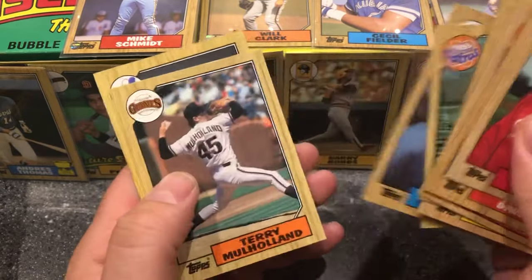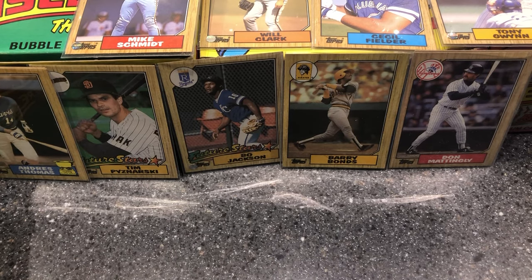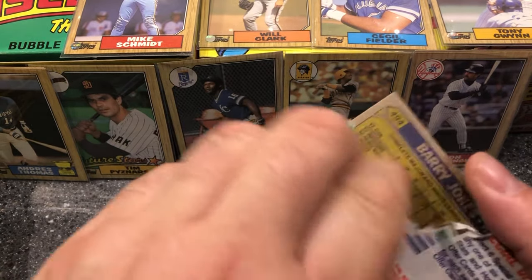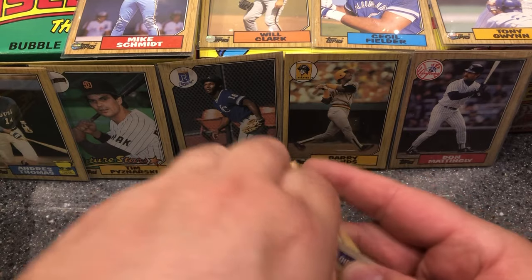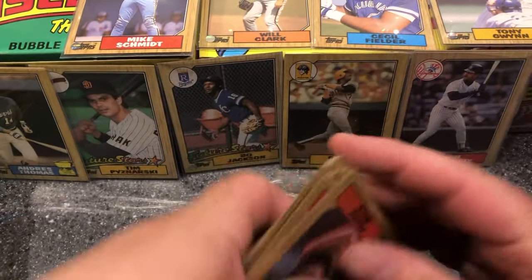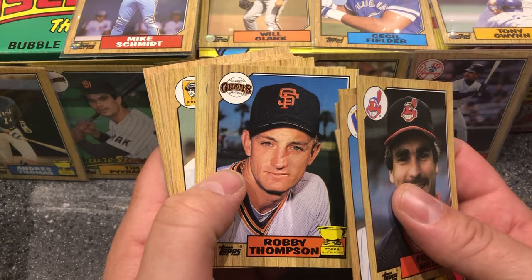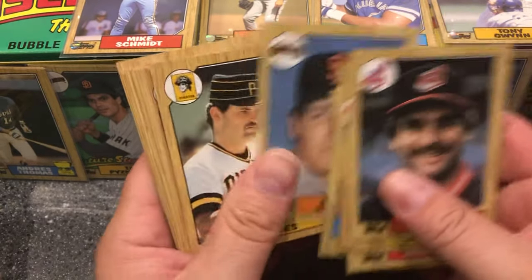Dickie Thon. Last pack, box one — gonna be in the books. That gum was real stuck. Alright, last pack, last few cards — anything juicy? That's five Topps All-Rookies in one stack, so how did they cut the sheets back then? Question mark.